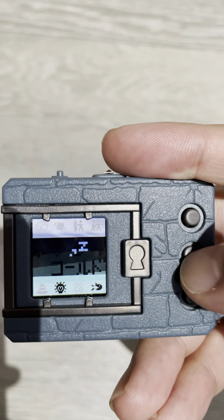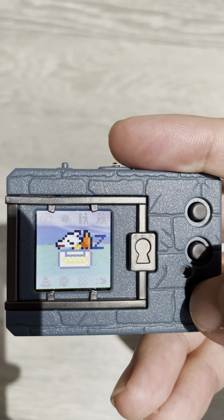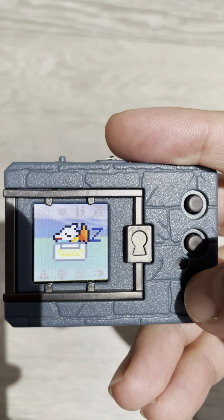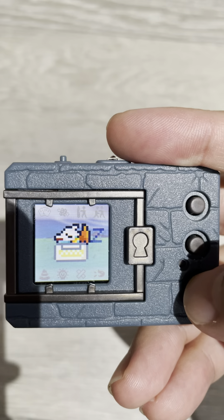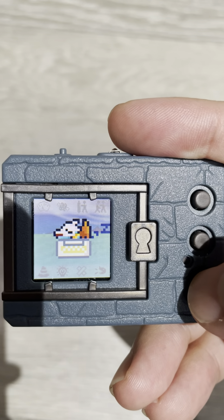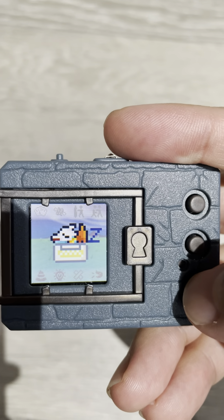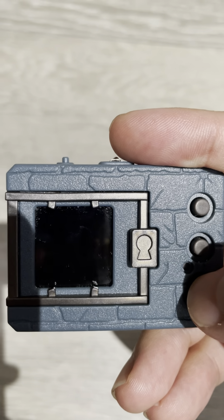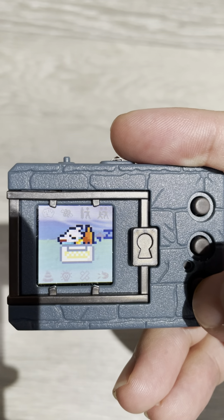He has a tatami, and this is how he sleeps — his tatami color is yellow. This gives us concrete evidence that the tatami color has nothing to do with attribute; it is purely aesthetic. This adds to the tatami counter.